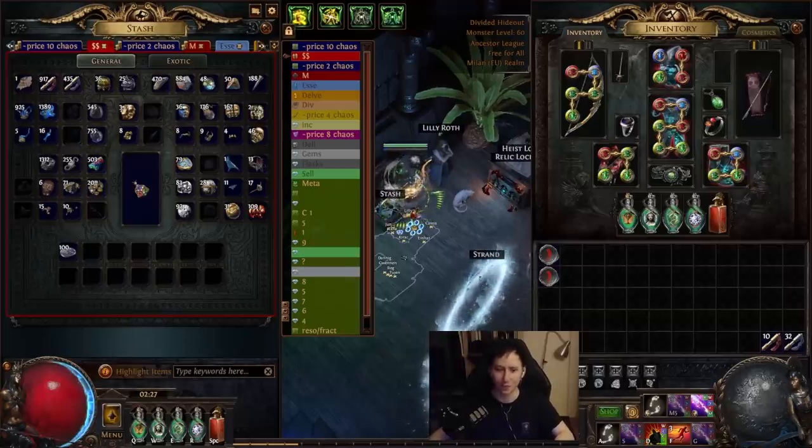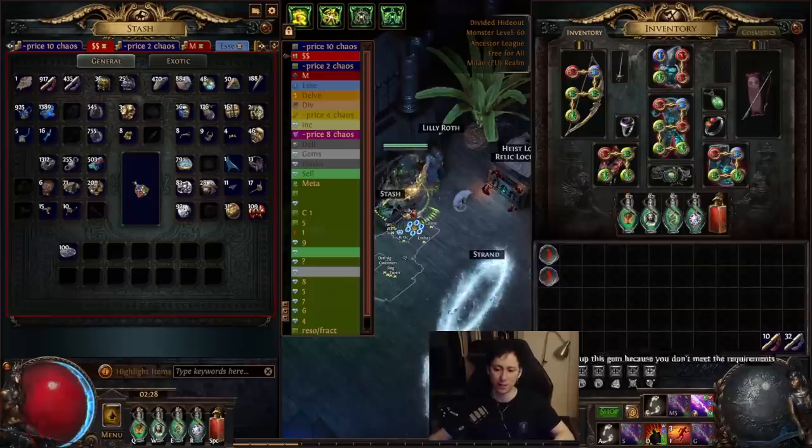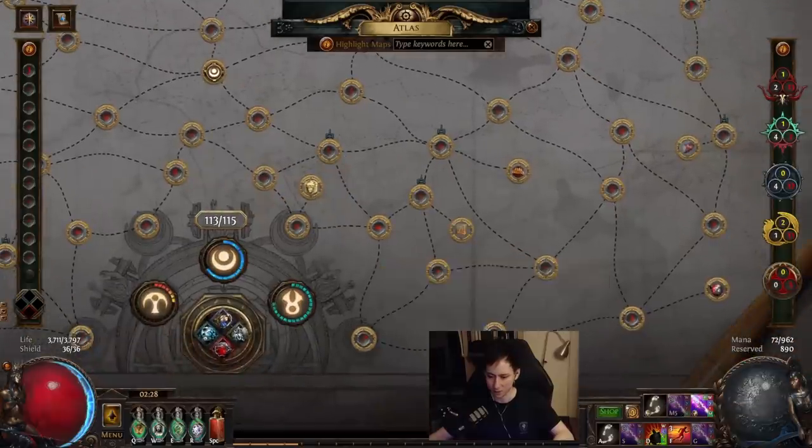Yo what's up everybody, it's Tuna. I wanted to give you guys a little update on my current strategy, my build, and what I've been doing for my currency. I'm about 50 divines into the league and I've amassed a lot of different materials and things that I still have yet to sell, just by going out and running either Beach or Strand, which are the two maps I favorited.